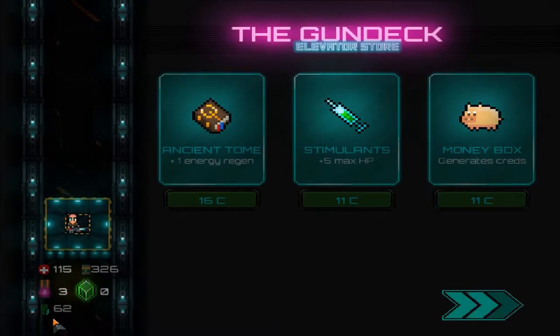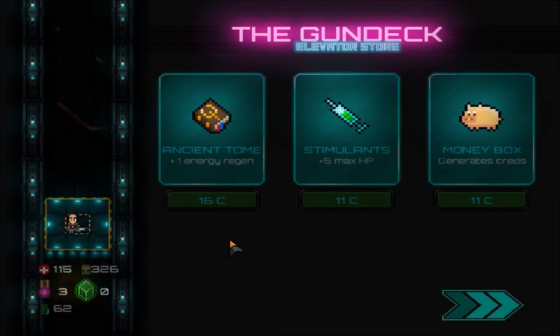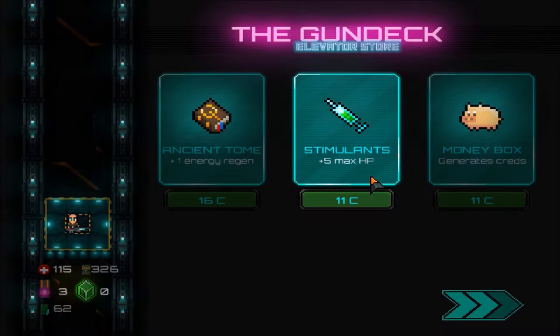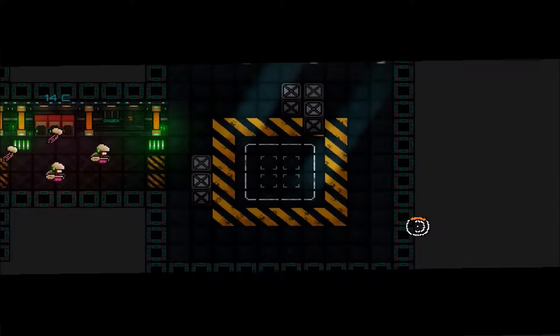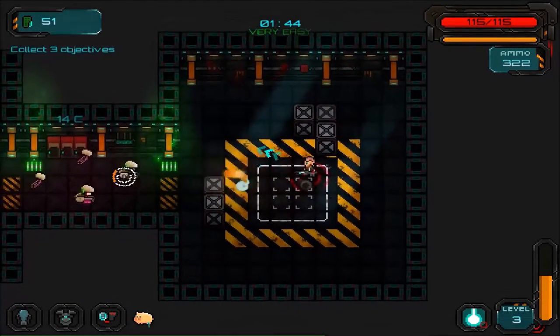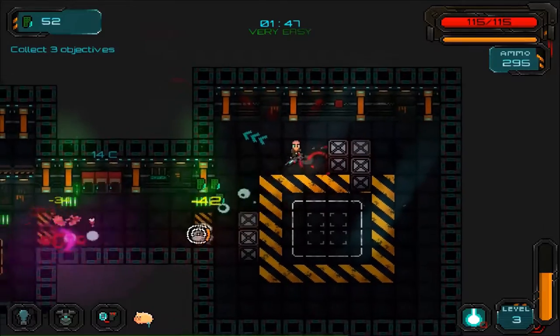Now usually we can purchase stuff here. There's no time limit, which is good. Ancient Toge is an energy item — generates credits, that sounds good. Let's do this one actually — see what it tells you. I'm drinking my drink and have my tasty treats, hopefully you have yours as well. It's Christmas, so Merry Christmas everybody — I'm going to try and make this like a Christmas special.